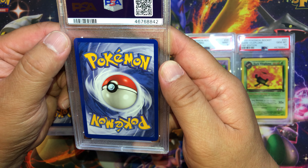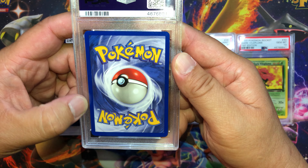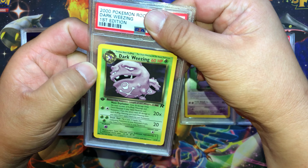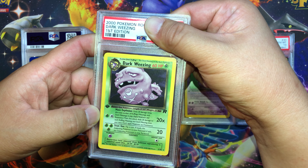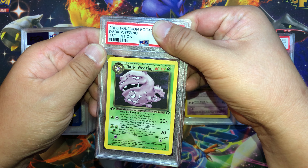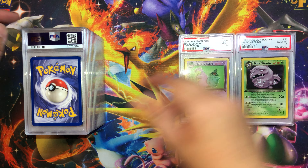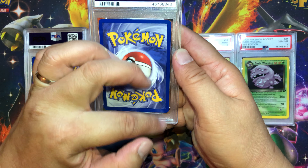Next card — corners look pretty clean, it's pretty centered. This is Dark Wheezing first edition non-holo. Front looks clean, no scratches, no dents. This has got to be a Gem Mint 10. Let's see what we got — Gem Mint 10! All right, next card — some whitening on these corners.